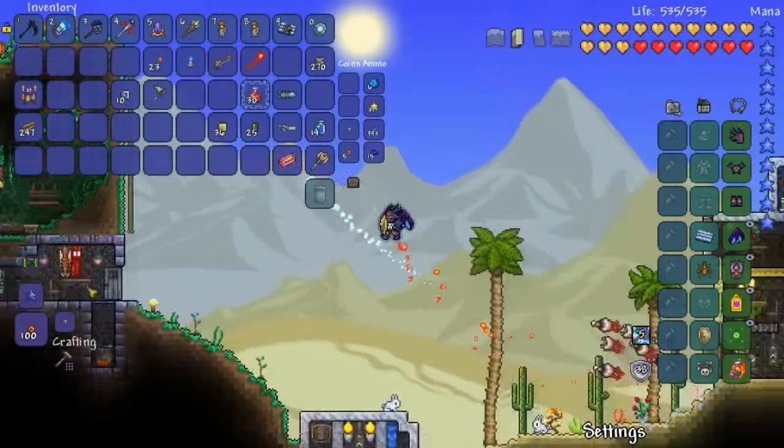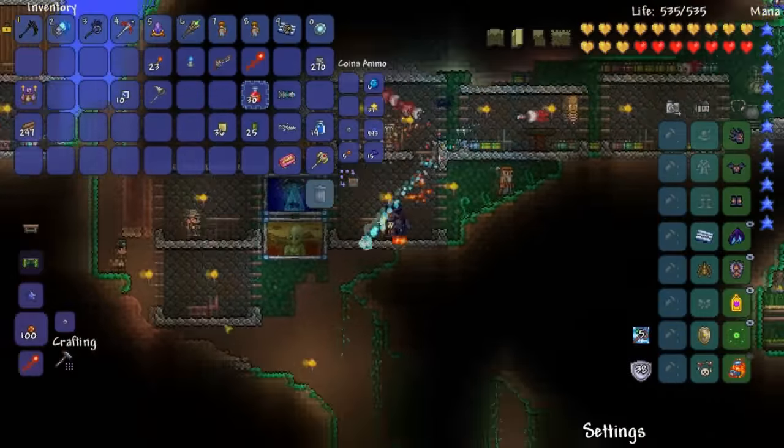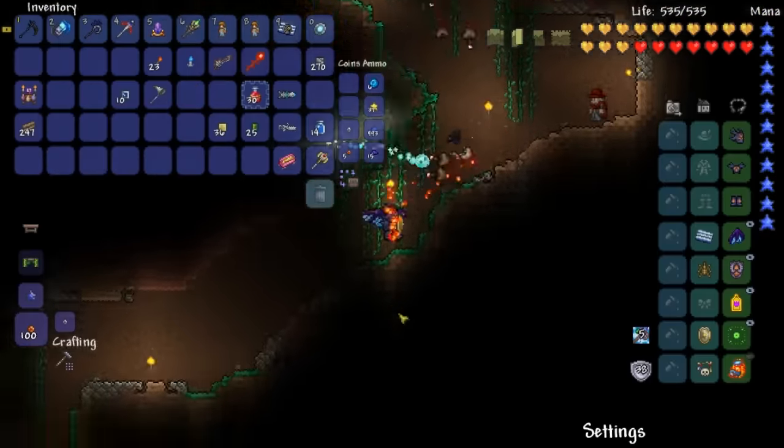We're getting really close and I wanted to make the next rank of the summoner — the summoner charm. But I don't know how to make a glass kiln. I feel like it's something I've seen before plenty of times, but I don't know.